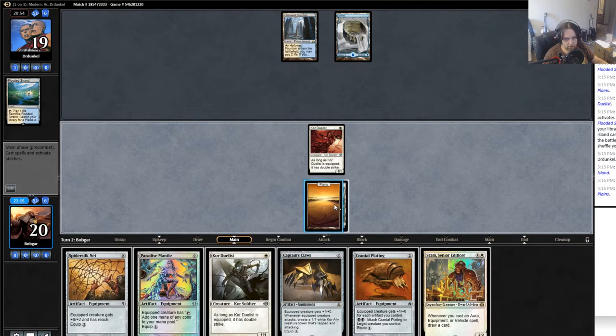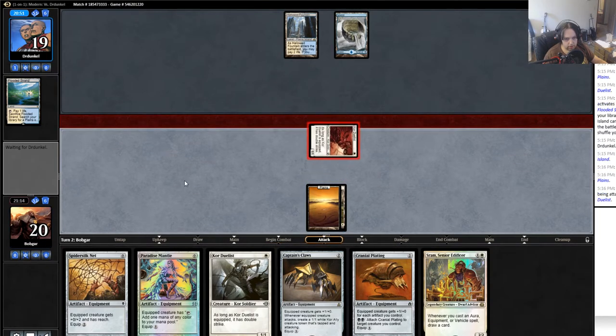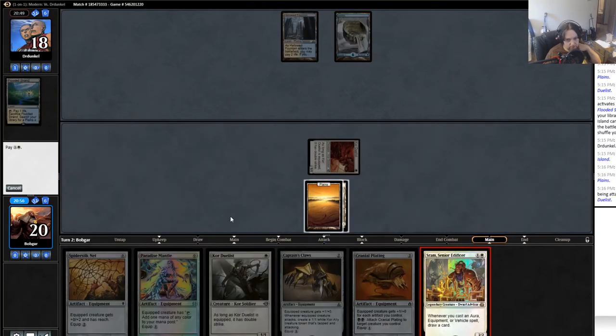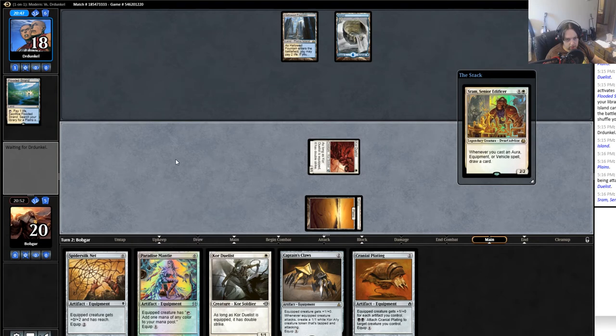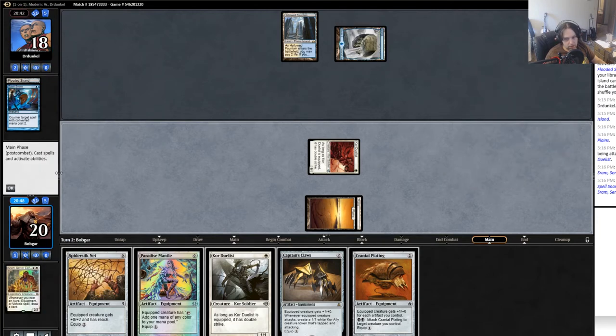We draw Sram's. He's probably holding up a counter spell. Do I play Sram's into the counter spell — that's the question. I could also play Cranial Plating knowing it'll get countered. I kind of don't want to jam Sram's into the counter spell but I'm gonna have to jam something into it anyway. I'll just play Sram's, that's fine. Spell Snare instead — sure, even better.